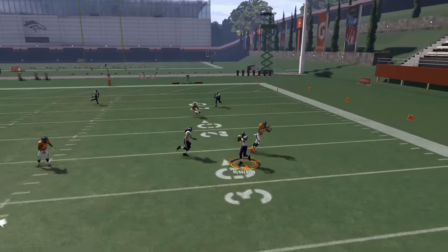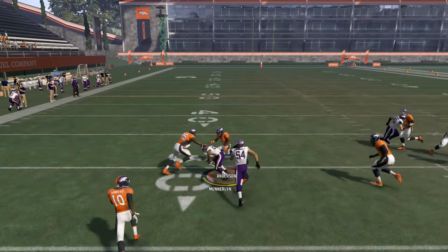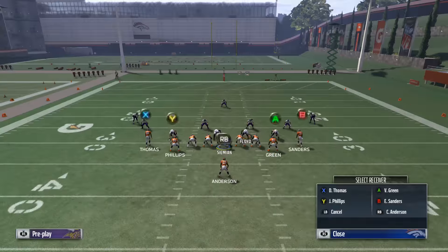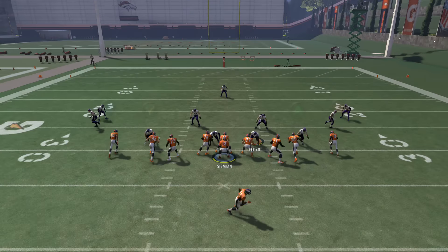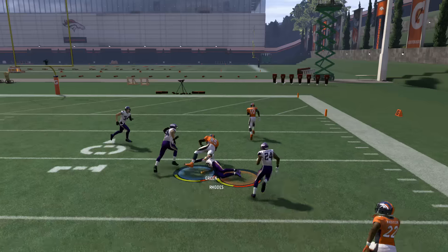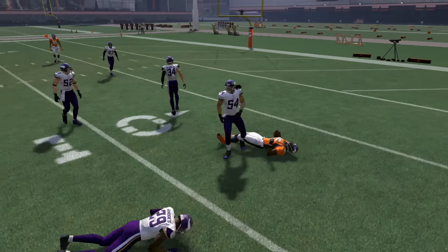So we're going to put him back over the middle. As you see, those quick routes are completely covered. Now we put the running back on the swing route to the right — lo and behold, A is wide open. Get a little sticky with it. Nice gain.